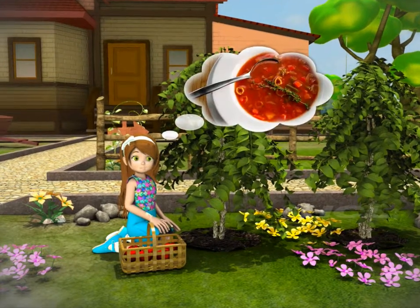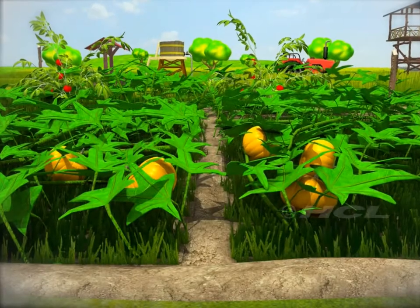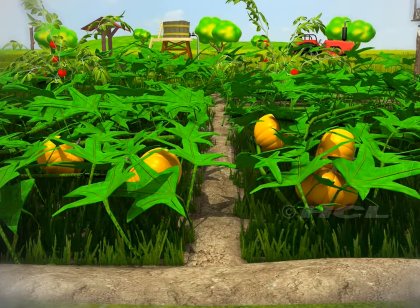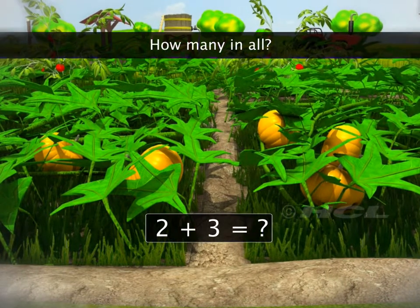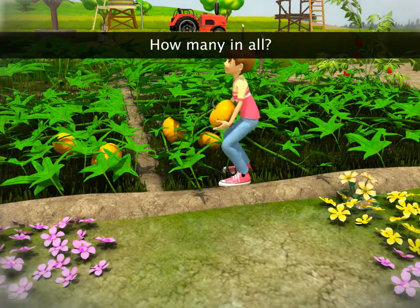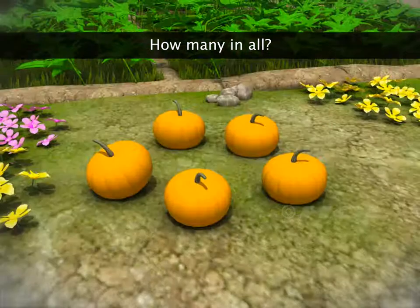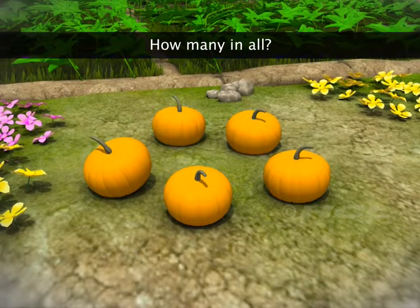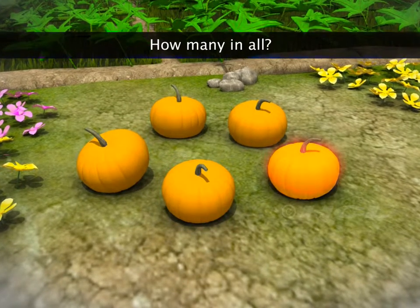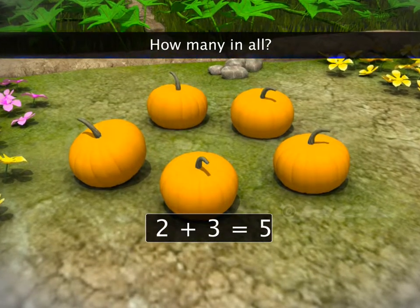Cella plans to make tomato soup from these tomatoes. Sam had planted pumpkin seeds. There are two pumpkins growing on one vine and three on the other. How many pumpkins are there in all? Let's put the pumpkins from the two vines together. There are one, two, three, four, five pumpkins in all. So, two plus three is equal to five.